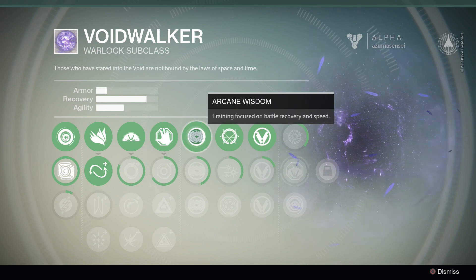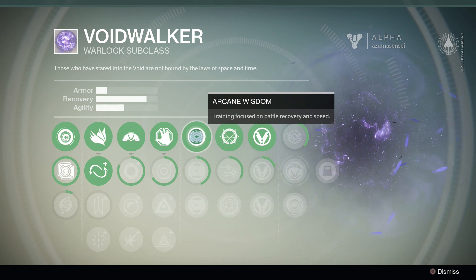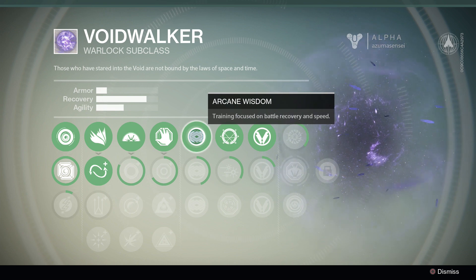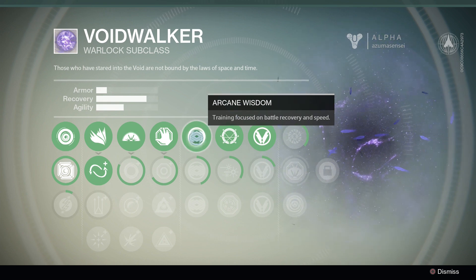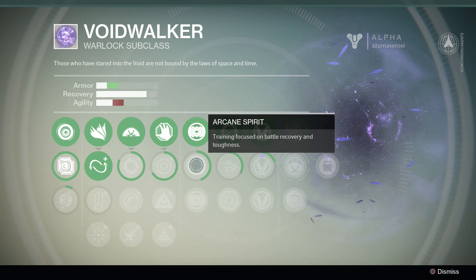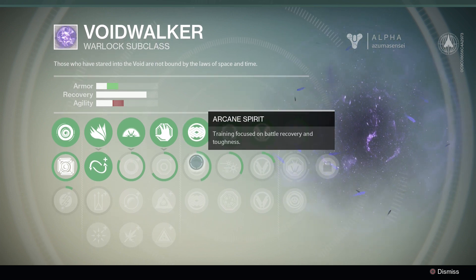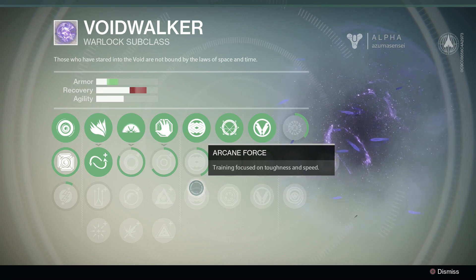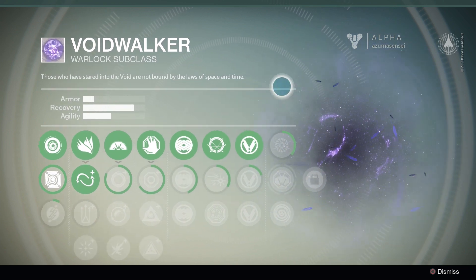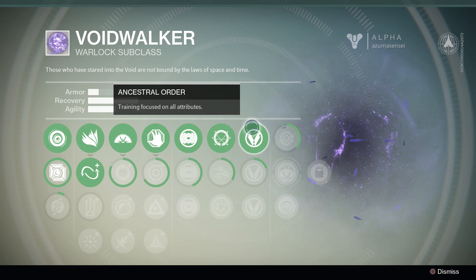Every class has one of these lines which are stat boosts or enhancements. For me: arcane wisdom, training focused on battle recovery and speed; arcane spirit, focused on battle recovery and toughness — you can see the reflected difference in my stats between those two. And arcane force, focused on toughness and speed. There's actually a second line of stat enhancements as well.